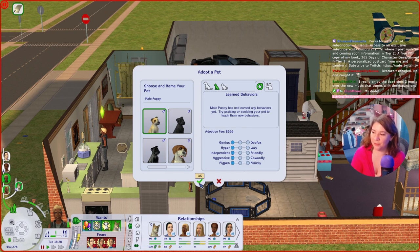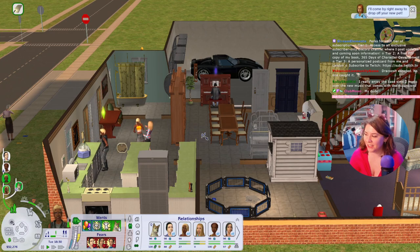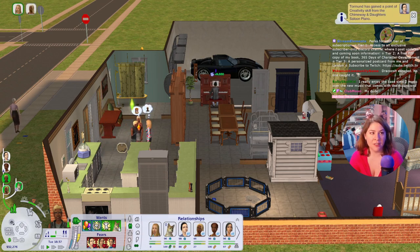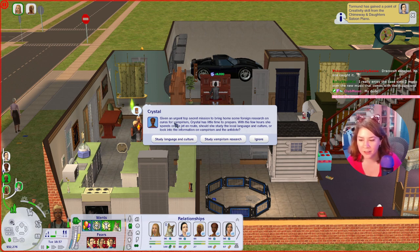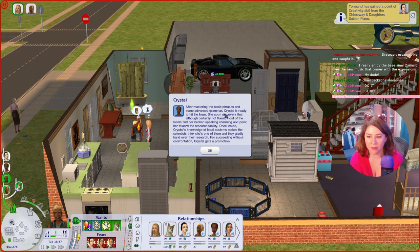I really enjoy the base game Sims 2 music over the expansion music. I've been playing the Ultimate Edition for so long I truly don't remember the difference. Crystal has an urgent top-secret mission to retrieve a national security llama from the Tentium facility guarded by llama crusaders. She could sneak in or use diplomacy. She should study the local language and culture — she's been rewarded for diplomatic routes before. Crystal's knowledge of local customs makes the scientists think she's one of them, and they hand over the research. Crystal gets a promotion!